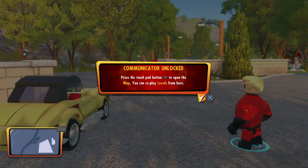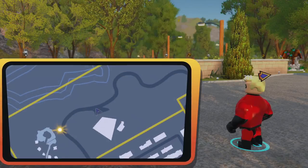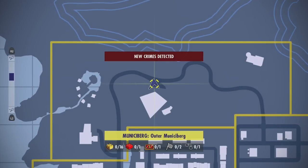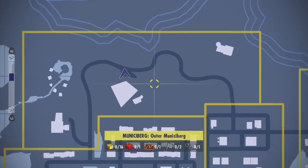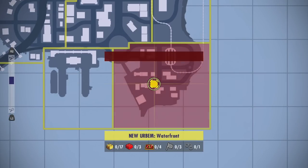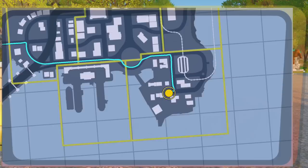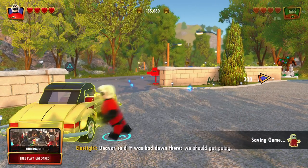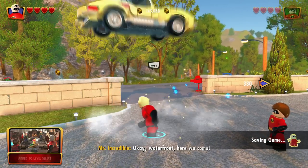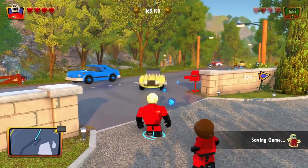Communicator unlocked — okay, I can replay levels from that area. New crimes detected. Where are they? Over here? That's a pretty long distance — a new urban waterfront. Place marker, sure. I guess we're going to drive there, which is fine. It was bad down there, we should get going. Okay, waterfront — there we go.